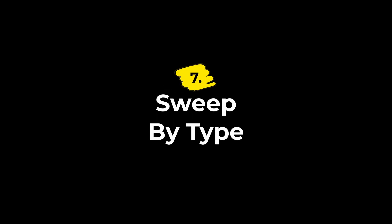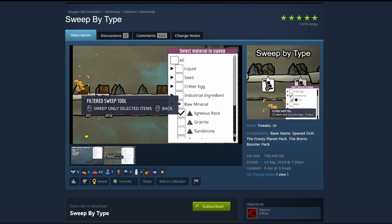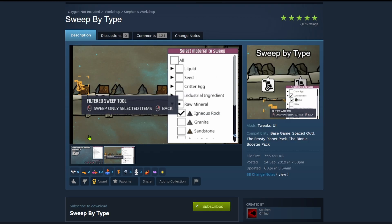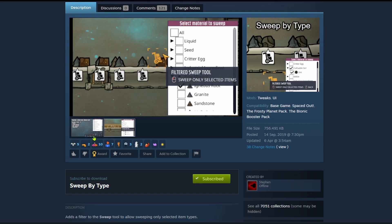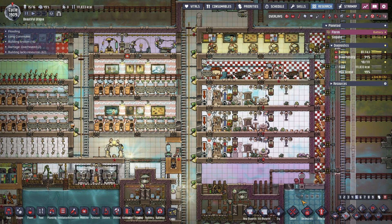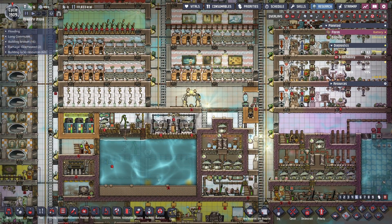Number seven is Sweep by Type, again from Stefan. This adds a filter tool so you can tell the dupes to only sweep specific types of things. You can drag over an area — just slime, only metals, only polluted dirt, etc. — and instead of them hauling every random rock from the zone, they'll take that specific thing. It's especially nice in the mid and late game when there's debris everywhere and you don't want to blow up your schedules with pointless hauling, but you want to move specific things around.